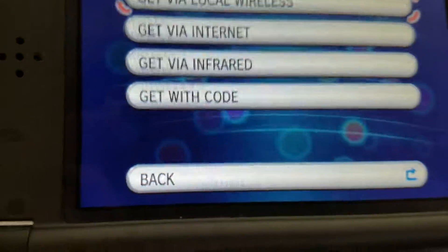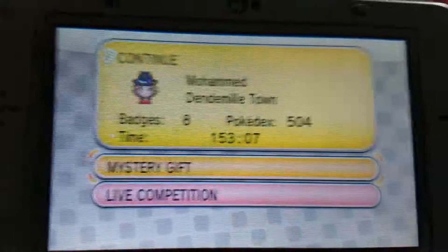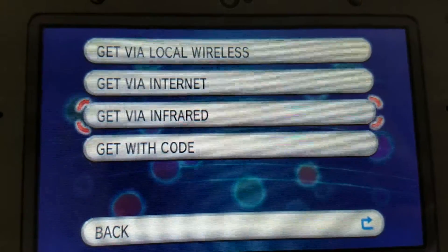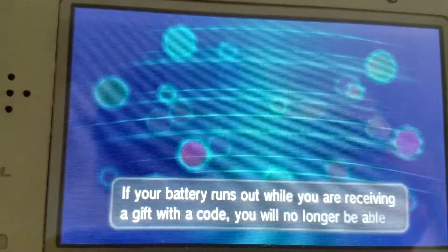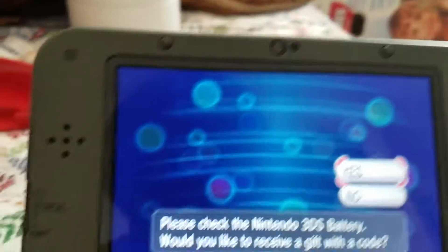Now let's go to Hoopa. To get Hoopa, go to your Pokemon X, Y, Omega Ruby, or Alpha Sapphire game. Go to Mystery Gift. Go to Receive Gift. Then you're gonna get Via Code. Make sure you have charge, because if you don't have charge and you're entering the code, and you already used the code — too bad.